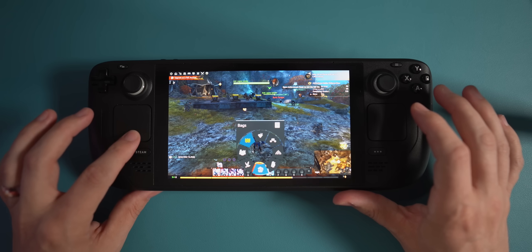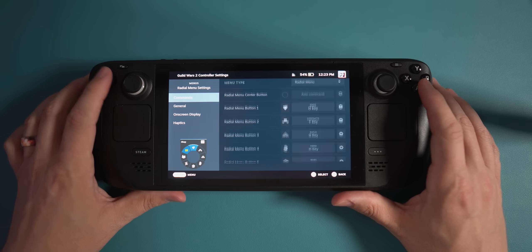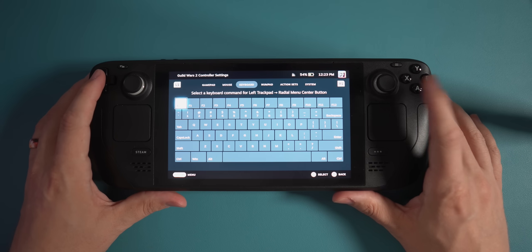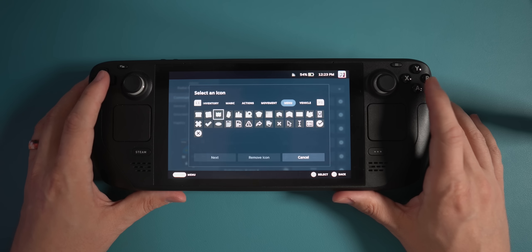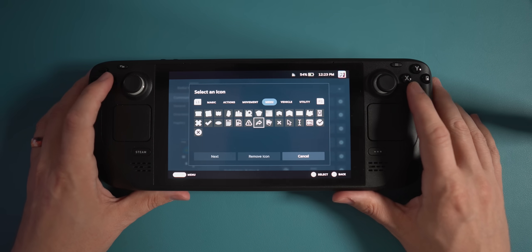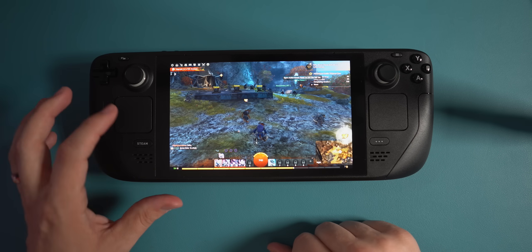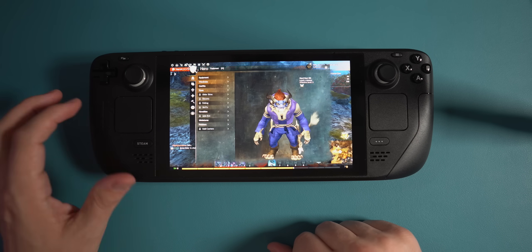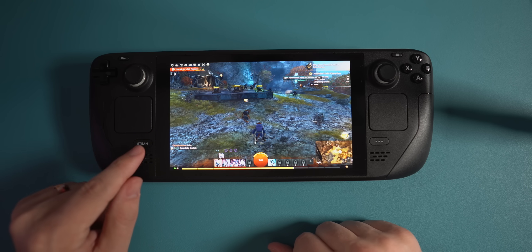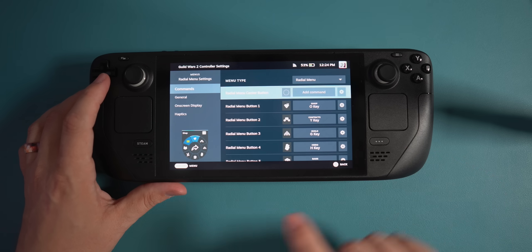I'm going to add a middle button — and like I said before, I don't really like a middle button. I'm doing it just to illustrate something. I'm going to have that middle button be the Escape key, find that icon, and hit Done. Now when I open up, say, my hero panel, instead of making sure I come down to hero panel, I can just go to the middle and hit Escape. Personally, I prefer not to have that button there, so I'm going to remove that command.